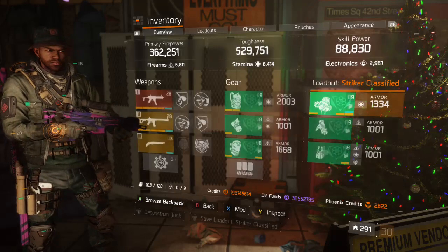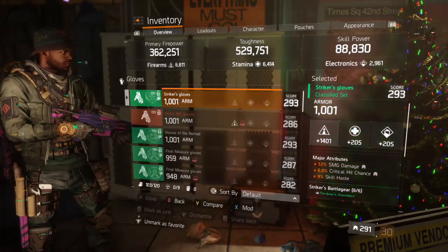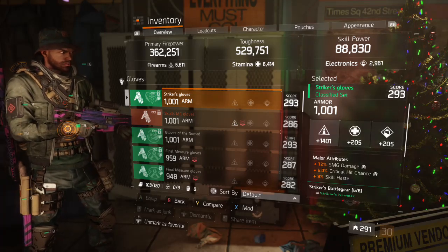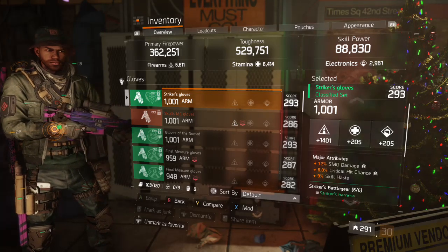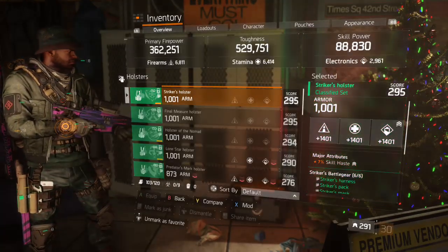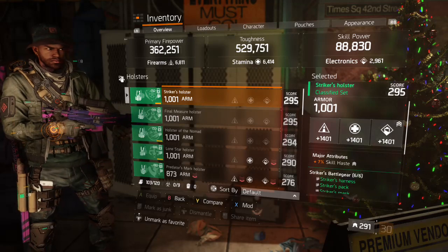Also two six-percent first aid self-heal mods on the backpack. Gloves: 1001 armor, 1401 firearms, 12 SMG, six-percent crit chance, 9 skill haste. Holster: 1001 armor, 1401, rolls all across the board, 7 skill haste.